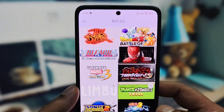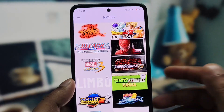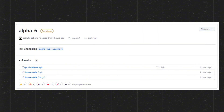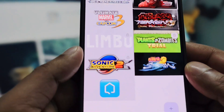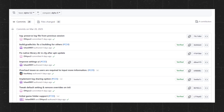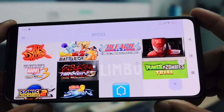What if you could run PlayStation 3 games on your Android device, even on a low-end phone, with better performance and smoother gameplay? Introducing RPCS3 Android Alpha 6, the latest update to the most ambitious PS3 emulator ever. This isn't just a minor tweak — this update brings a brand new settings menu, unlocking advanced customization options that let you optimize performance like never before.